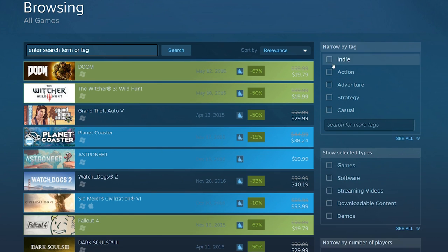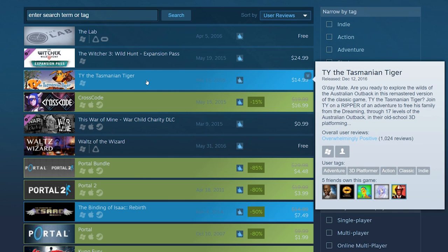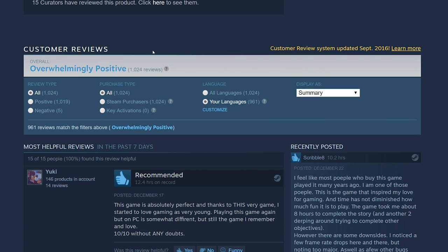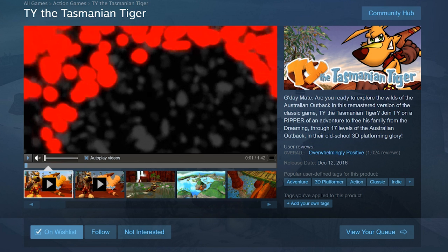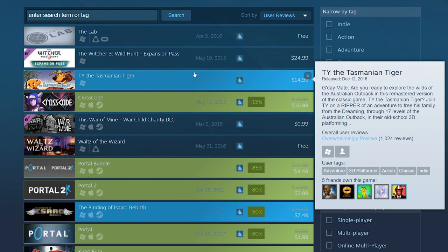Another interesting thing: if you go to search and sort by user reviews, the game at the top is called Ty the Tasmanian Tiger. It has the highest ratio of positive reviews on Steam — 1,024 positive reviews and only 5 negative. The reason is it's basically never had a sale, and people who buy games at full price are more likely to leave a positive review. I kind of want this game — I feel like it's missing from my library.